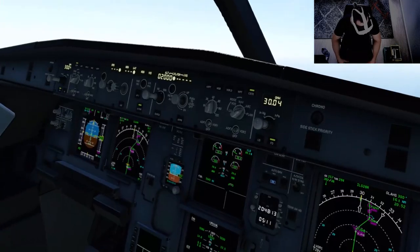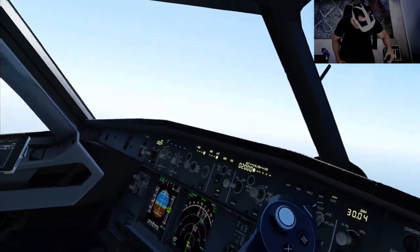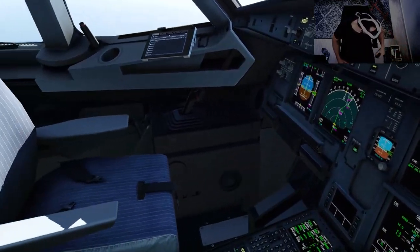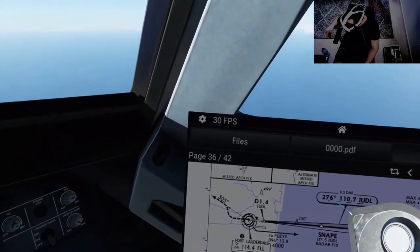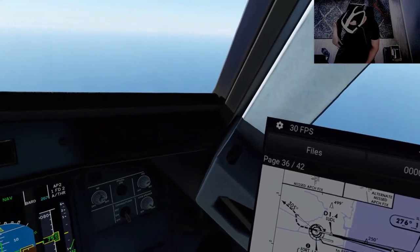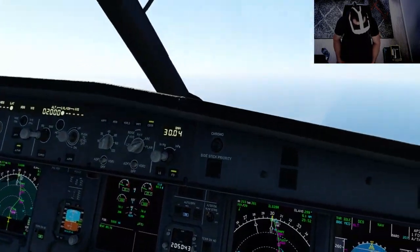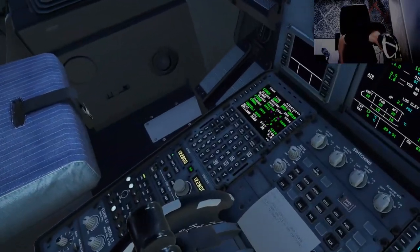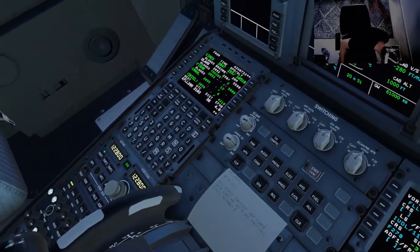Cabin crew, 10,000 feet — switch your belts on. Performance data: 1 1 0.7, 276 for runway 28 right. 1 1 0.7, 278 for runway 28 right. Correct. We are looking for 3004; the wind is to runway 28.